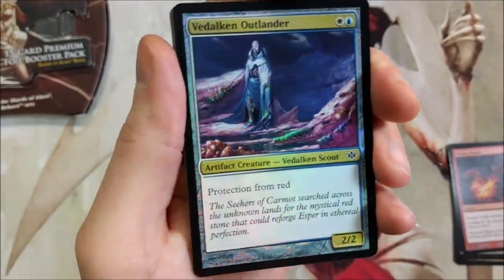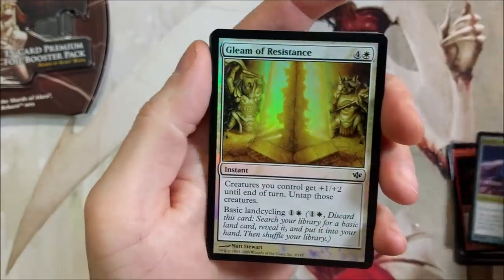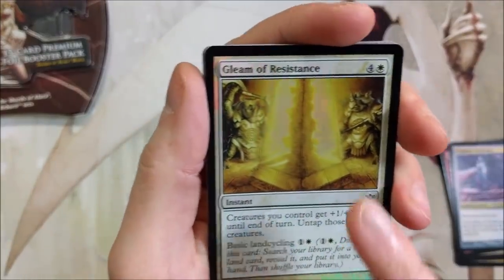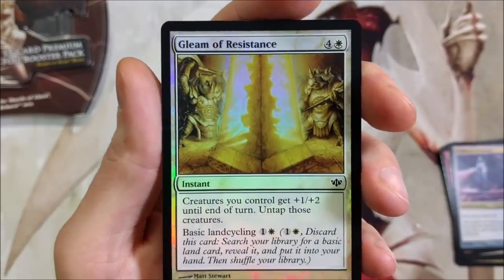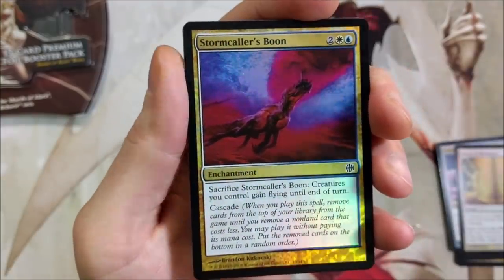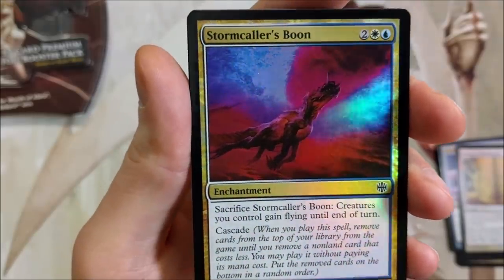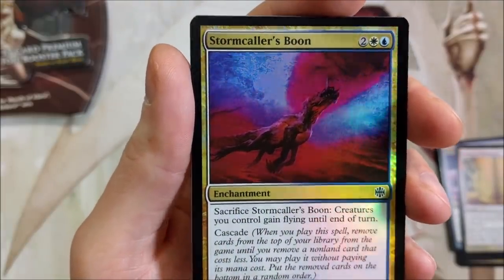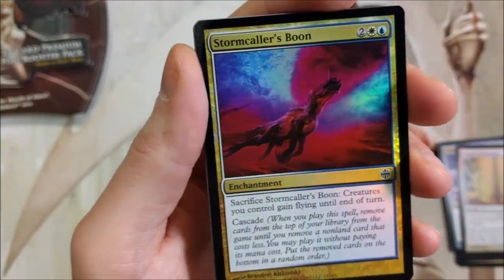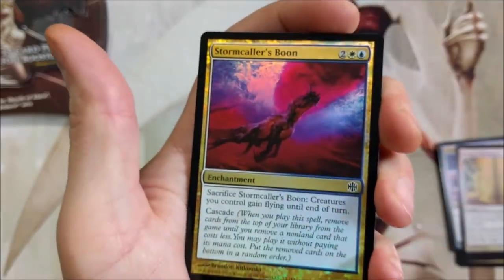Vidalcan Outlander — nice little foil there, good artwork. This guy's just lost in the abyss, has no idea what's going on. Gleam Resistance — that's a nice shiner, back again to these rhinos in armor. I guess rhino armor was a thing. Storm Caller's Boom — I think this dragon just spit up everywhere, kind of like a baby. It kind of looks like it got hit over the head and there's blood everywhere. You guys let me know.